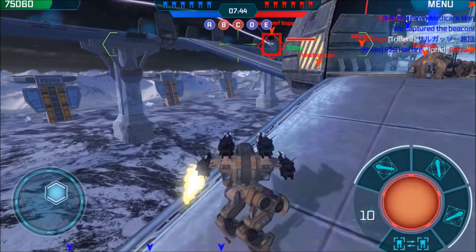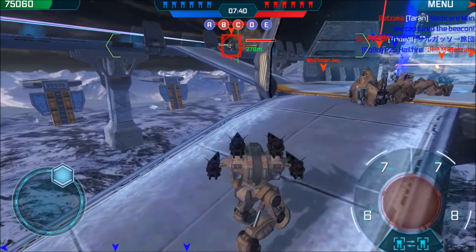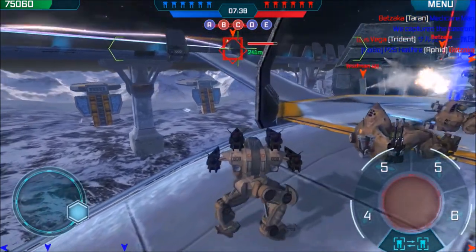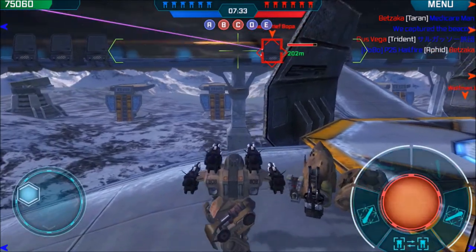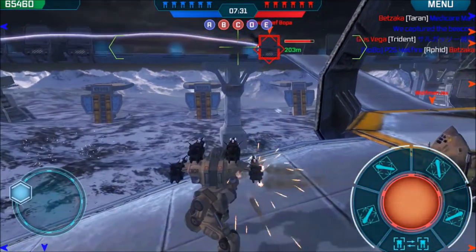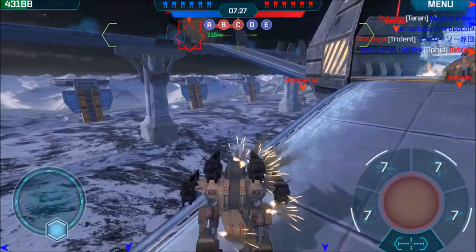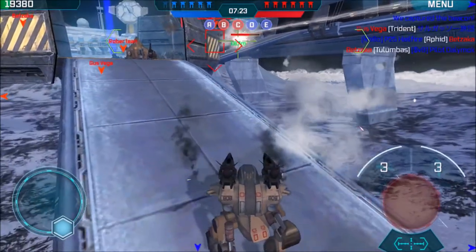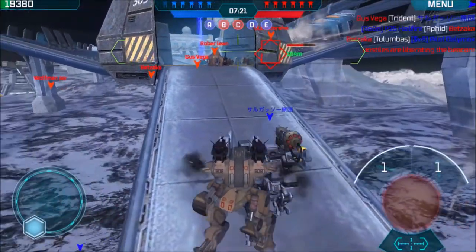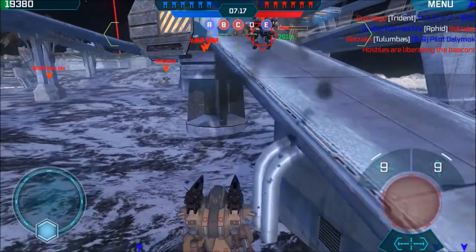Finally, keep moving and stay behind cover. If you camp out in the open, you're a sitting duck. Aphids are terrible direct close combat weapons since they have a relatively long reload and don't fire straight. They also don't do splash damage like other missile weapons, so you'll be at a huge disadvantage against Terrans, Orcans, Magnums, Pinatas — everything.